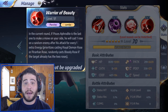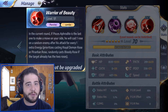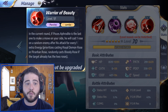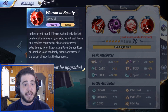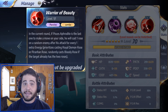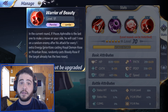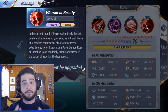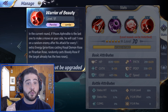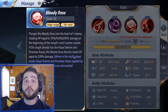How do you land it on a couple of people? Because of his passive. This is what makes Pisces such an interesting unit — his mechanics are unique in the game and really, really fun. His passive, Warrior of Beauty, reads: in the current round, if Pisces Aphrodite is the last one to make a move on your side, he will cast one rose on a random enemy after his attack for every one extra energy. It prioritizes casting Royal Demon Rose or Piranha Rose, and then randomly casts Bloody Rose if the target already has those two roses. To sum it up, he's going to attack multiple times if there's energy left at the end of your turn — if he's the last one to move and there's five energy left, he's going to attack five times. It prioritizes the first two roses but also has a chance to proc the third rose if the first two are already on the same enemy, meaning you could get free casts of this otherwise four-energy-cost skill for free. And that is insane.